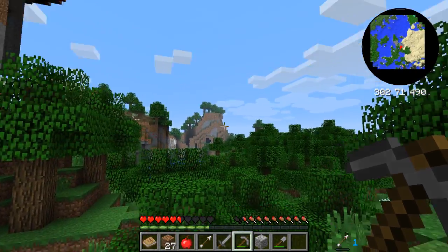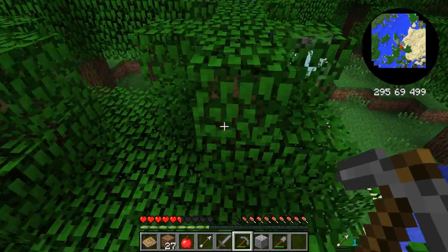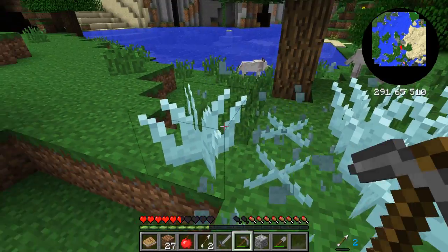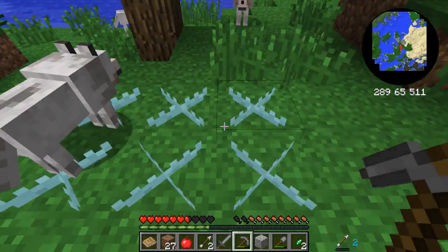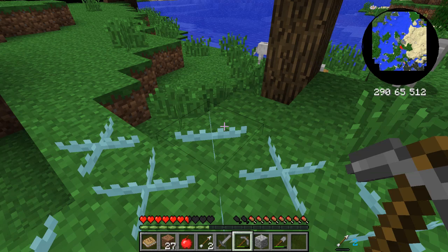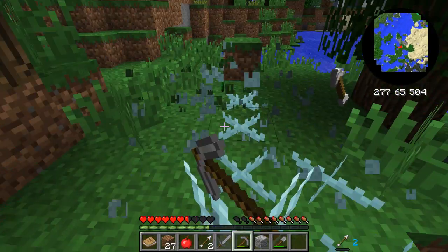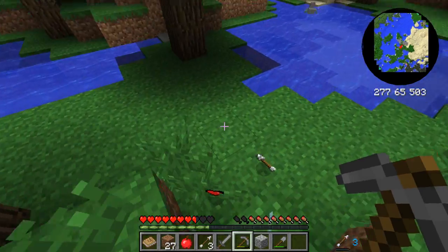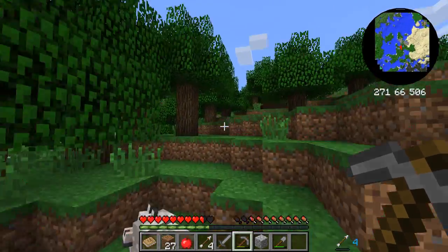There are birds flying around — that's cool. I wonder if you can kill them. There's something under there. So these right here — we want these. They give us these things, these are hearts. These shards — you get four of these and put them around, and you get an emerald piece, I think. And then you get four of those. Those hearts heal you, by the way. Once you get four of those, you get to turn it into an emerald.